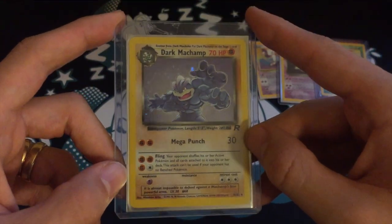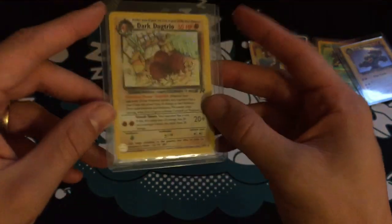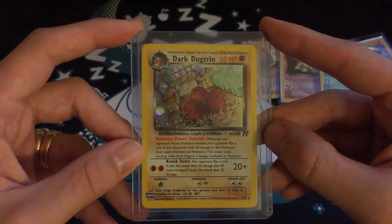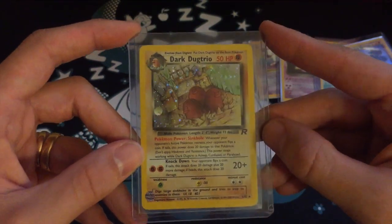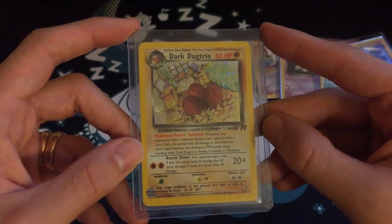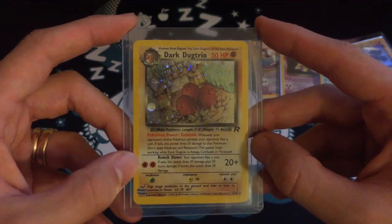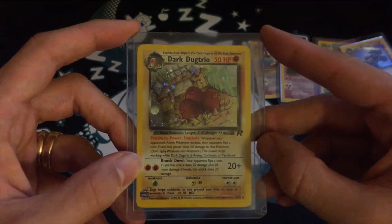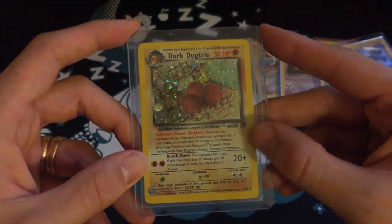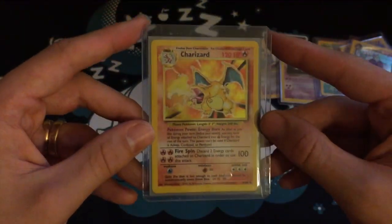Number 7 is another dark Pokemon — Dark Dugtrio, bursting into someone's bedroom with a bed in the background. Another cool holo pattern. Dugtrio had its own episode in Pokemon, so I always had a little affinity with Dugtrio. I thought this was just such a cool card.